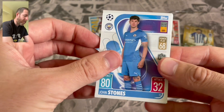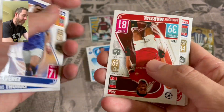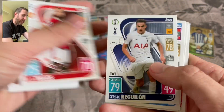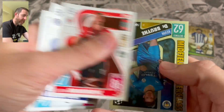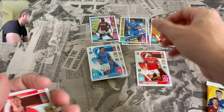We've got John Stones, Luke Thomas of Leicester, Jose Holebas of Leicester, Andy Marshall - goodness, upside down cards galore - Serge Gnabry, Alex Telles, Reguilon, Raheem Sterling, the Tottenham club crest, Callum Hudson-Odoi, Zlatan Ibrahimovic, and Midfield Masterclass of Kevin De Bruyne for Man City.